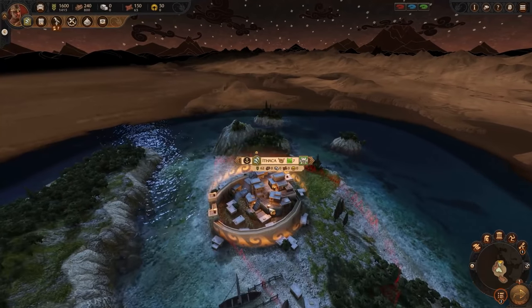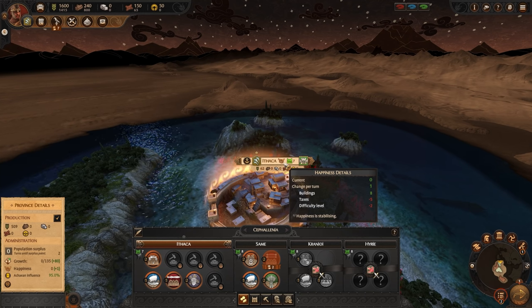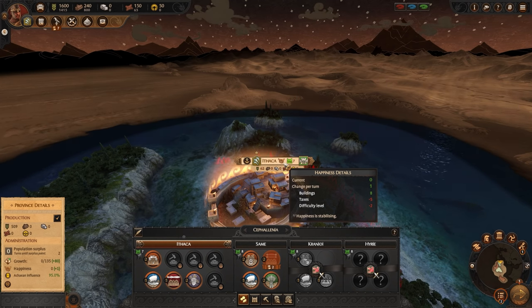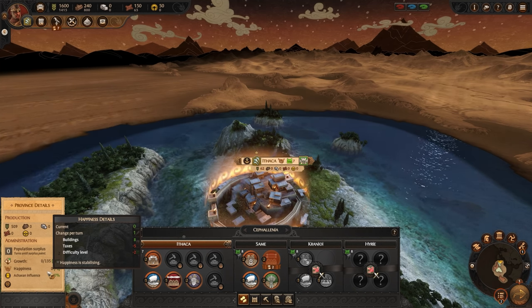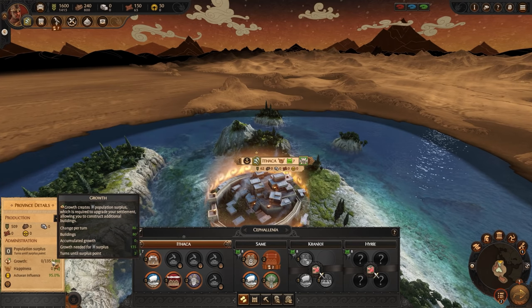The next important thing is happiness. This is something we can't ignore, because if it gets too low we'll get rebels who will make life difficult. You can see the little face tooltip above any settlement — it tells you all about the settlement's happiness, what's affecting it, what's making it go up or down. The main source of happiness is building and upgrading the appropriate buildings. Other ways include issuing a commandment for a completed province, having a priestess in the territory, garrisoning an army, royal decrees, or god favor. If happiness drops to minus 100 you'll get a rebellion.